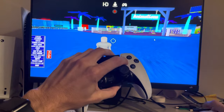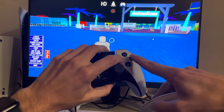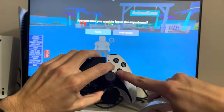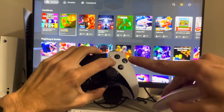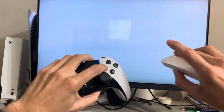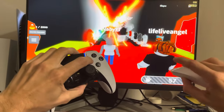You want to hold both of these down the whole time. While holding the right stick and the square button, you want to back out by pressing menu. Then, still holding both down, go into Slap Battles.